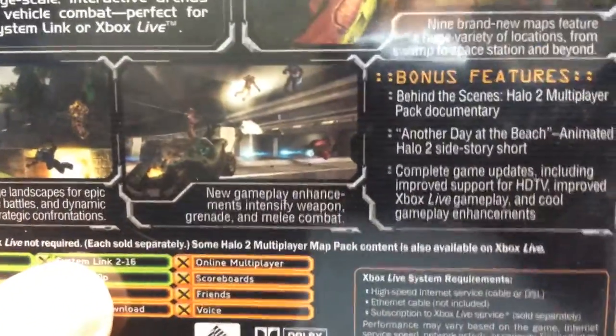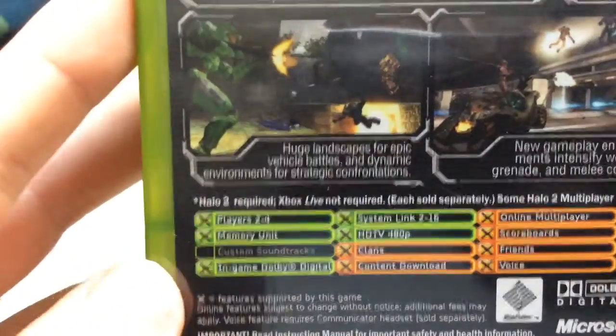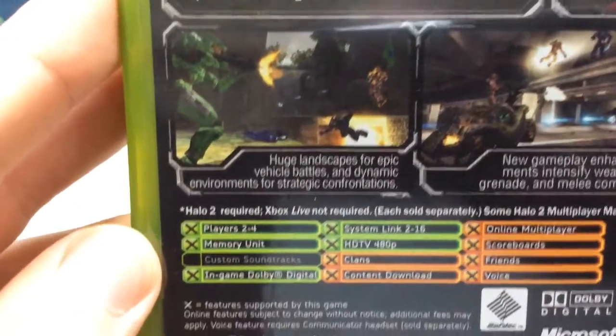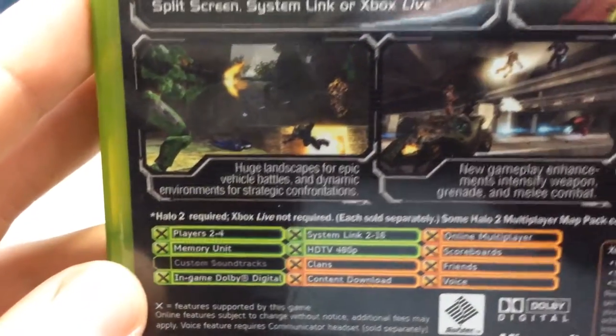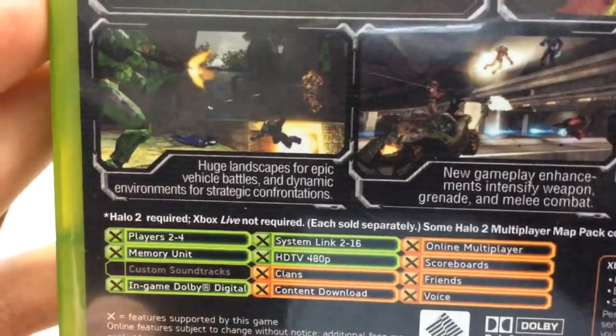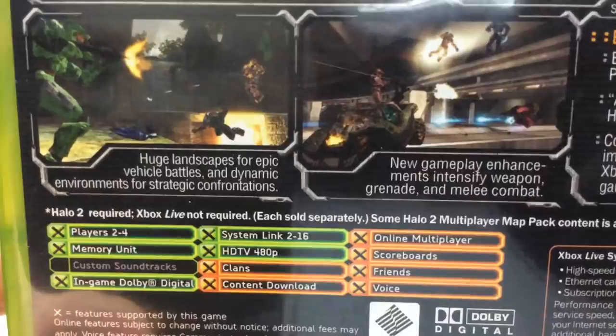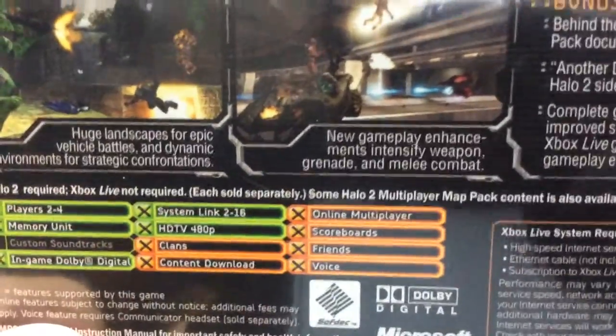Some Halo 2 Multiplayer Map Pack content is also available on Xbox Live. The specs: supports up to 2–4 players, memory units, in-game Dolby Digital, system-link 2–16, HDTV 480p, clans, content download, online multiplayer, scoreboards, friends, and voice.